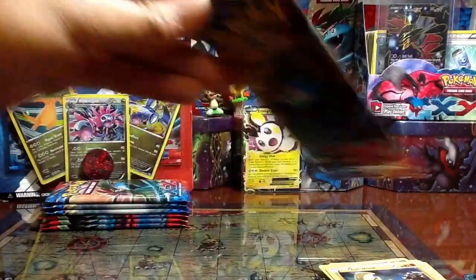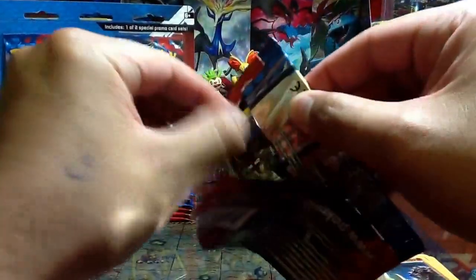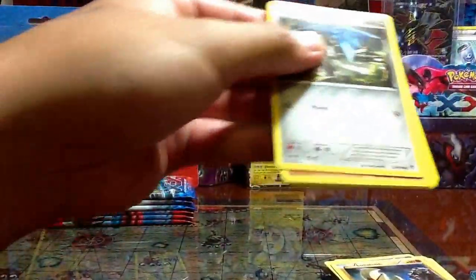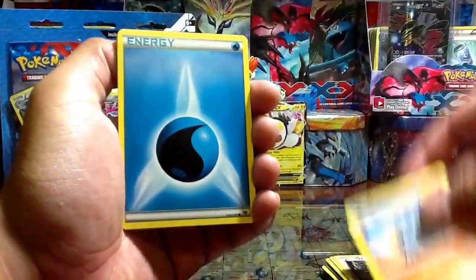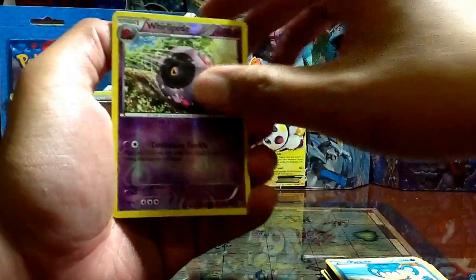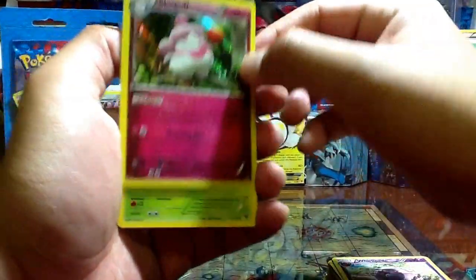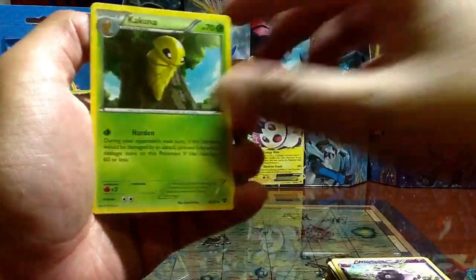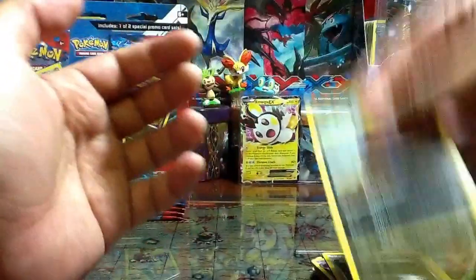Venusaur, Mega Venusaur — okay we have a Horsea, Rhyhorn, Energy, Scatterbug, Panpour, Whirlipede reverse. Slurpuff rare holo. Only had one, now I have two. Sableye alright.